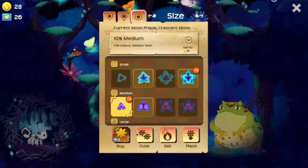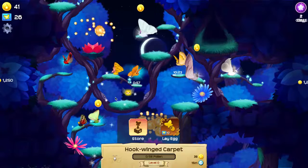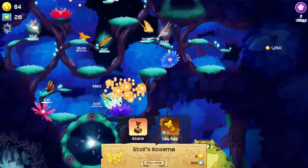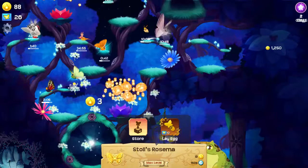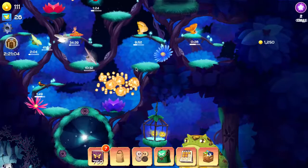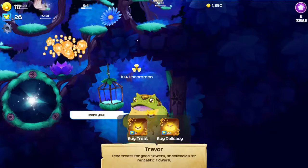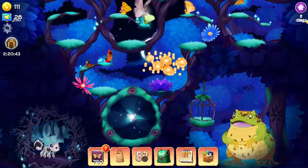Let's see any other ones we can fuse — not looking like it. Oh, two medium — there we go. And oh, there's another firefly! Oh, and another. Let's see — now we have two more to feed to Trevor. And we have another common — oh, 10% uncommon! And 10% uncommon.